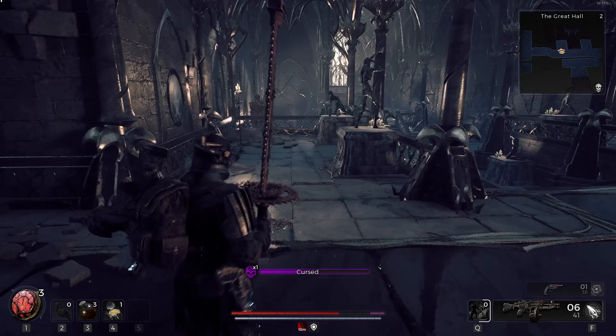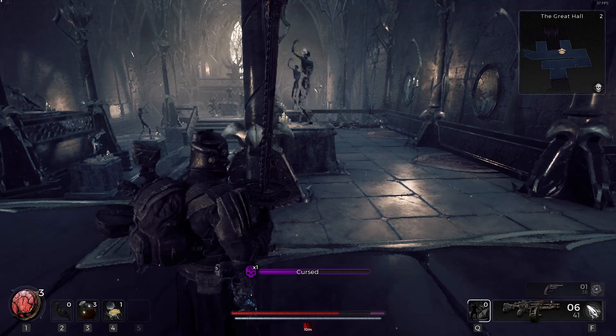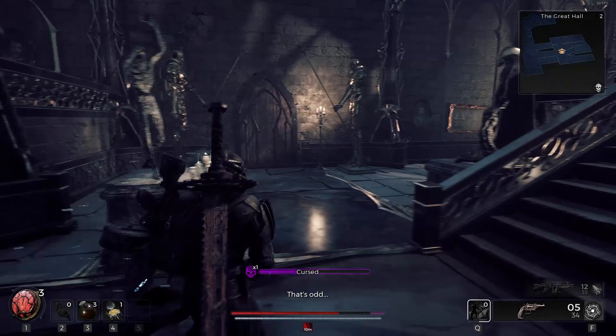Alright, we lost our little respawn thing, which is a bit of a bummer. We lost some maximum HP too — that's also kind of gross. We're going to explore right here. There's an elevator behind us; we'll finish checking out this space first. Just got to make sure we have all our weapons reloaded, because it really sucks when you get into a spot and your guns are not ready.